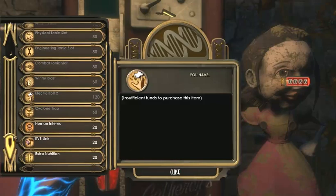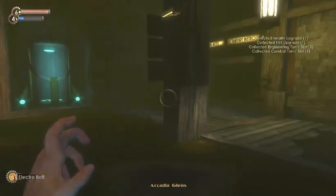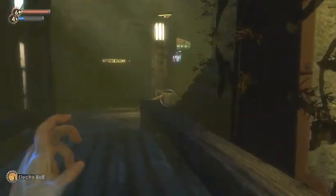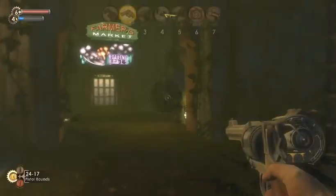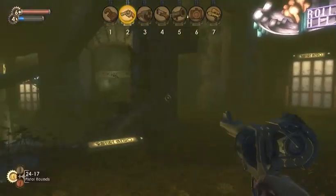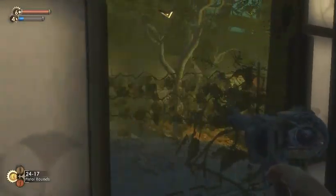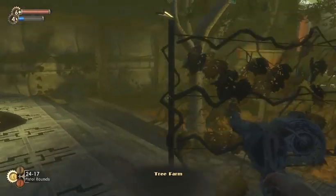What else? Alright, let's save the rest. Let's find the shop as the next priority. But also when the plants were killed, that also opened up this area — the tree farm. You might notice the tree farm's not very big.